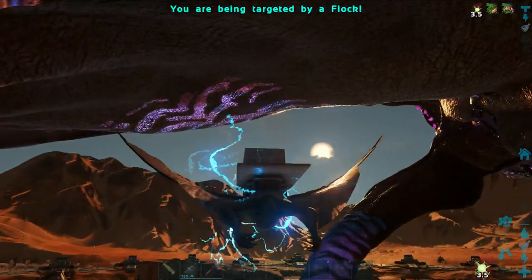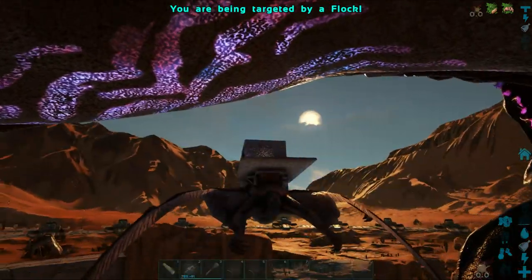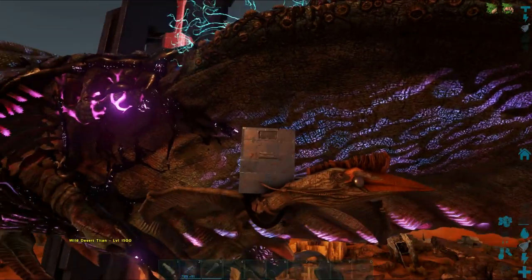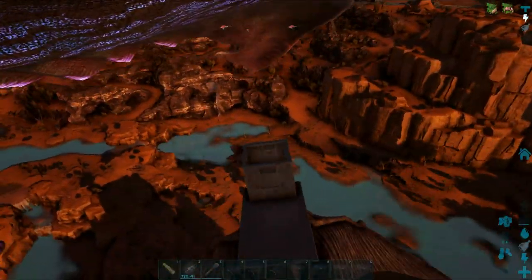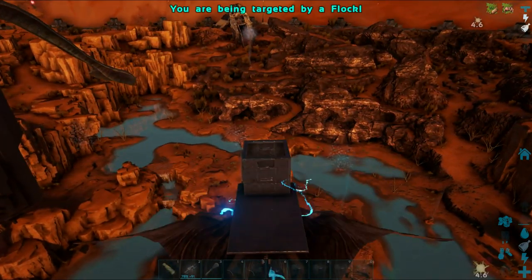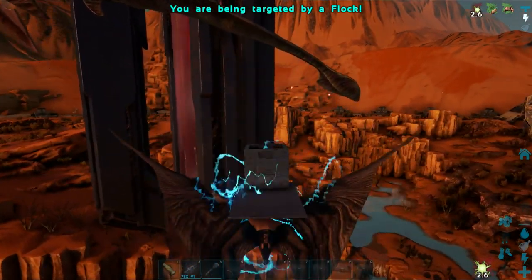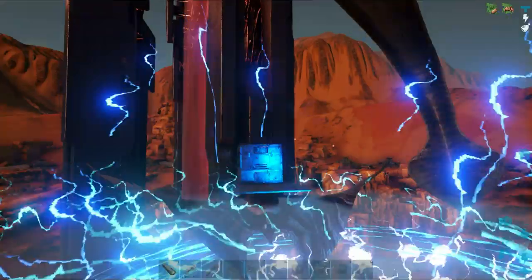I'm going to try and stay away while it's turning, and try to land another hit on the node if I can. This time around I am in line with the flipper, staying safe, and the lightning is still landing on top of the Titan. I'll move my camera upwards so I can see where the node is compared to where my Quetzal is. The second node is now down.